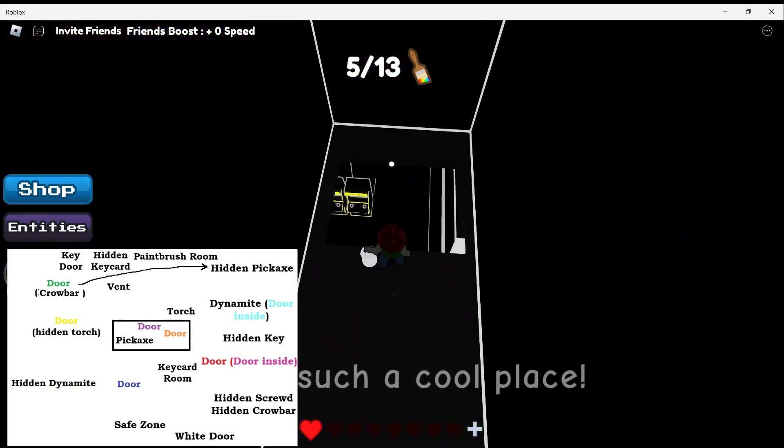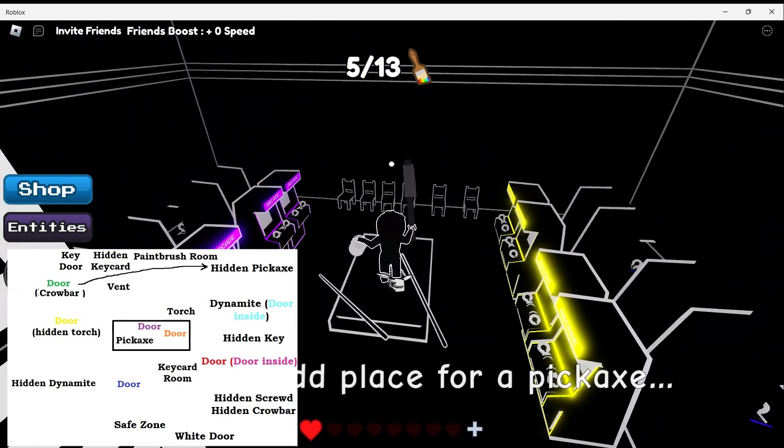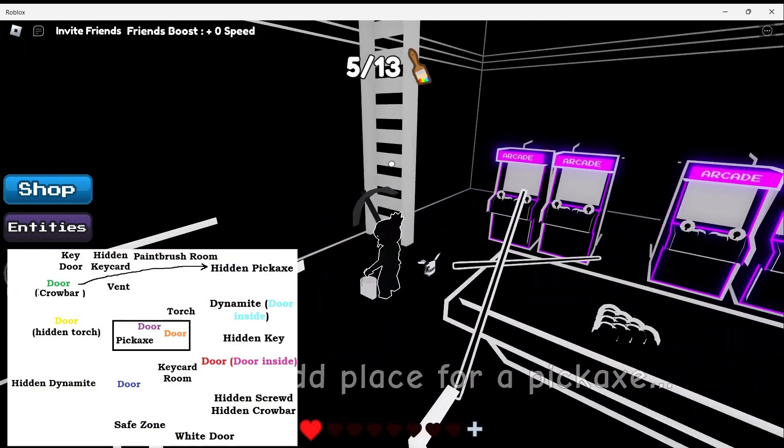So once you get in, use your pickaxe. Don't forget to get the second pickaxe right here. There could be some entities or pets, but there is nothing here right now.